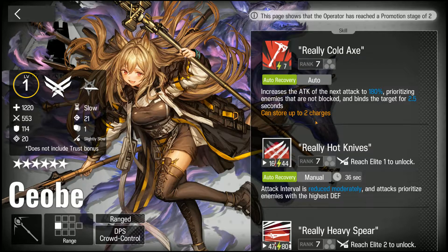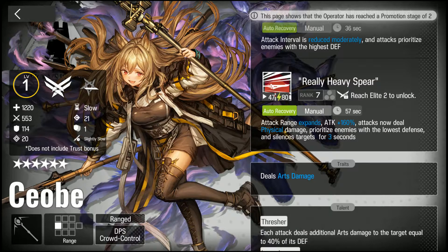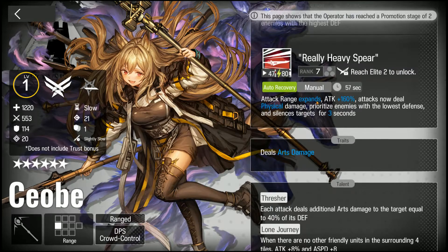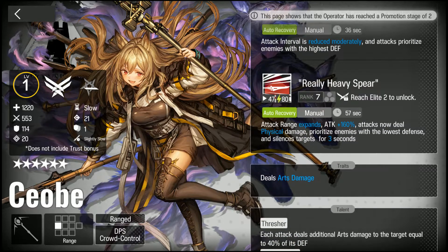Her third skill is pretty unique — it turns her damage into physical damage and prioritizes enemies with the lowest defense. This can help her fight casters, and the silence is also really good, disabling abilities similarly to what Lapland does with her attacks. However, with her third skill active, her first talent still deals additional arts damage based on enemy defense, but she's now attacking low-defense targets — so she's kind of diminishing the value of her first talent.